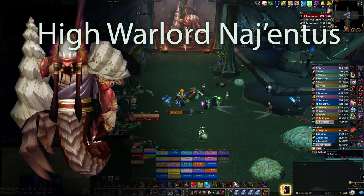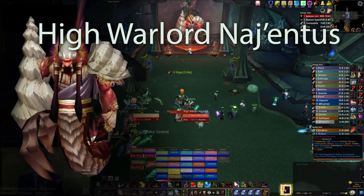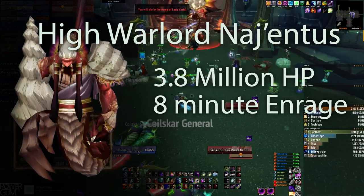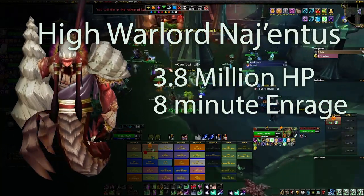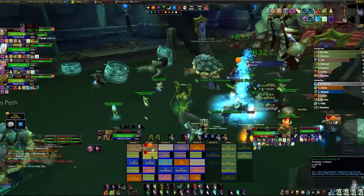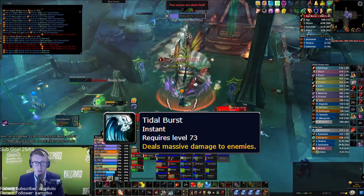Hello, my name's TSW and in this video I'll be explaining everything you need to know about the High Warlord Nagentus encounter. Nagentus is the first boss in the Black Temple. He has 3.8 million HP and an 8 minute enrage timer. Like all Black Temple bosses, the DPS requirement to beat the enrage timer is low and staying alive is key, particularly from Nagentus's Tidal Burst, which I will speak more on later.